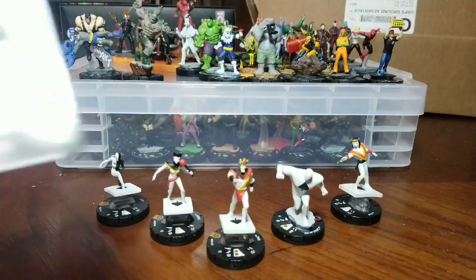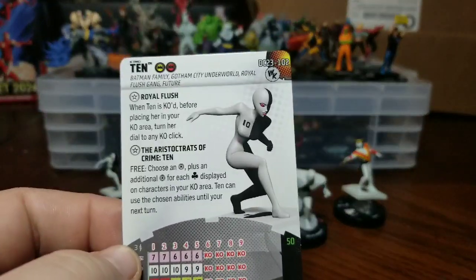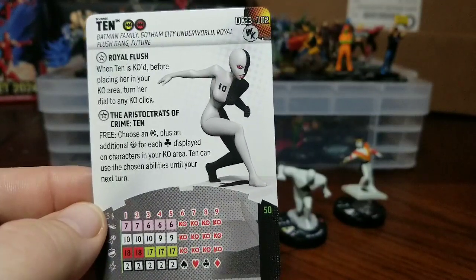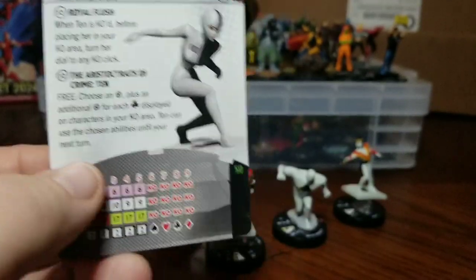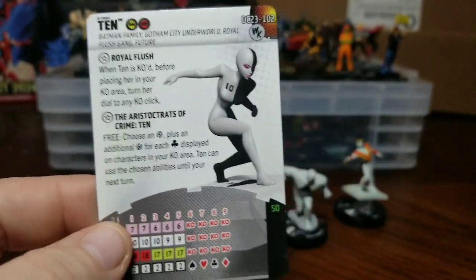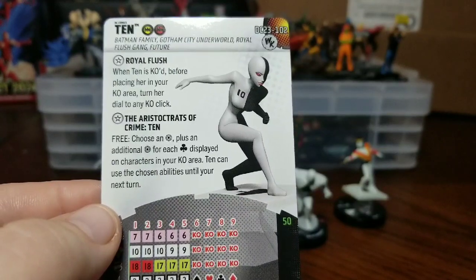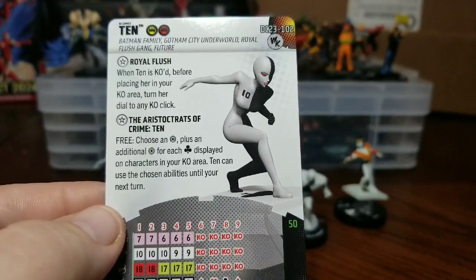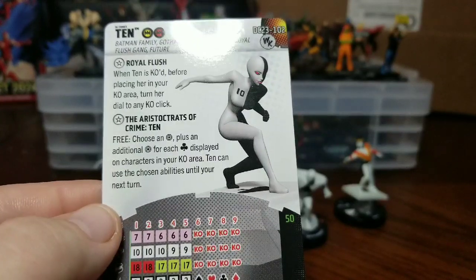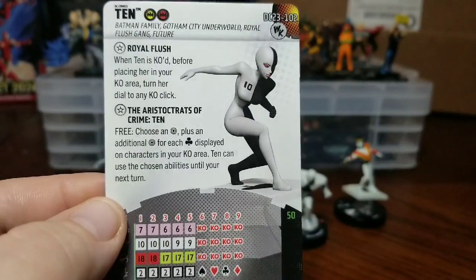I didn't notice that the traits were actually different on the regular card. All five of these characters have the Royal Flush trait — when Tin is KO'd, before placing her in the KO area, turn her dial to any KO click. So there are four different suits and you can pick what suit you want her to be in your KO area. The other trait she has is Aristocrats of Crime — choose an improvement, plus an additional improvement for each club displayed on characters in your KO area. Tin can use the chosen abilities until your next turn, which will come in very handy with this team.